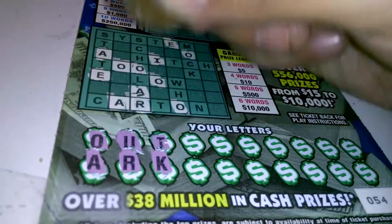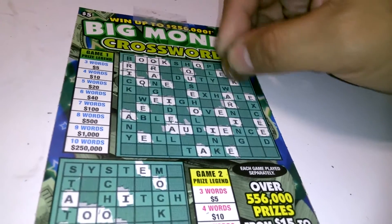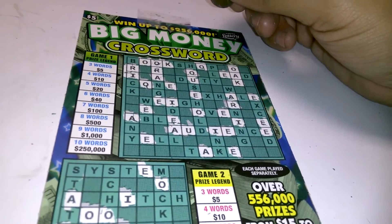Next, there's the I. Then a K — we have one K, two K's. We managed to get the word Oak. One word, two more to go.